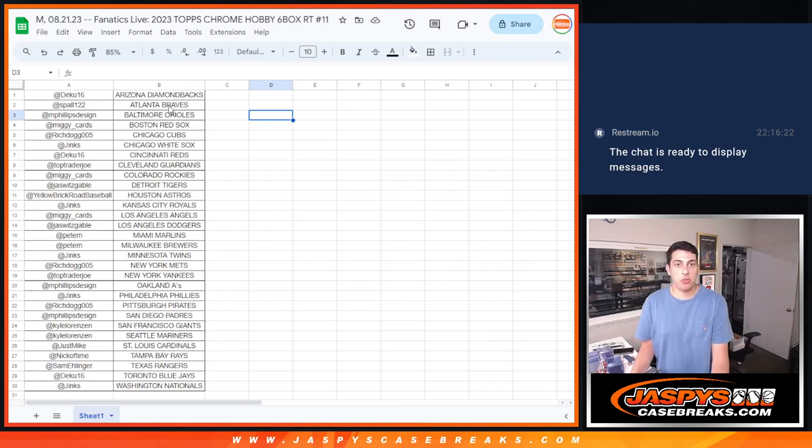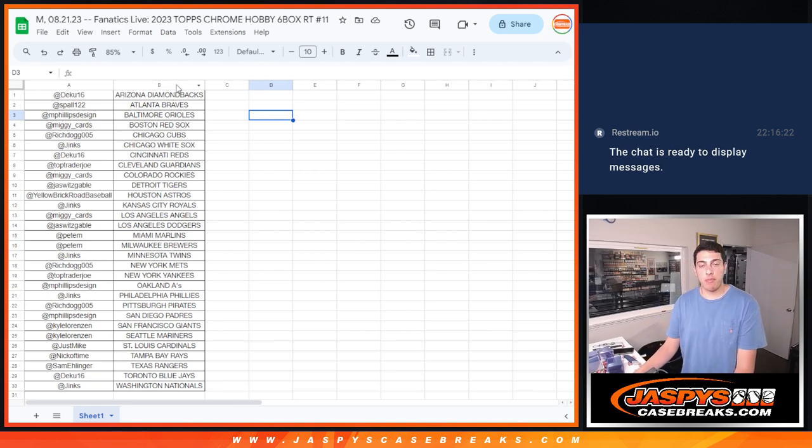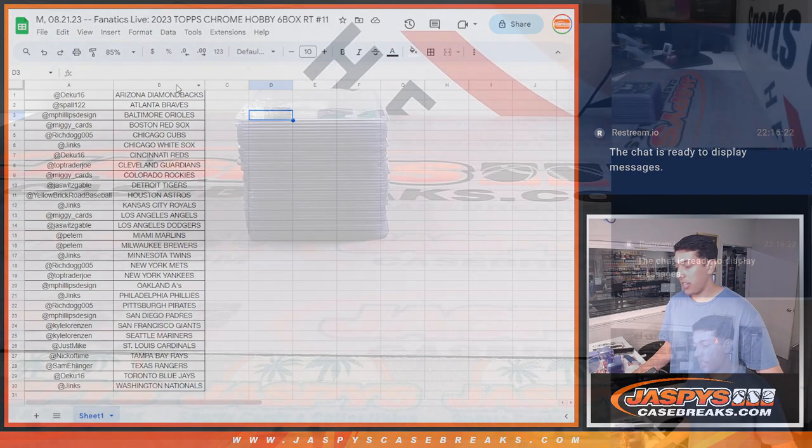What's up guys? Michael with Jaspi's doing a quick recap for 2023 Topps Chrome Hobby 6-box half case break. Random team number 11. This was done auction style on Fanatics Live. Here's the list, and getting into the recap here.